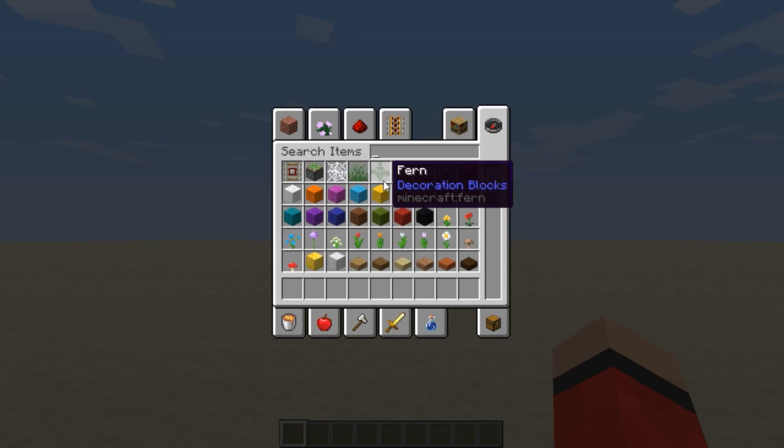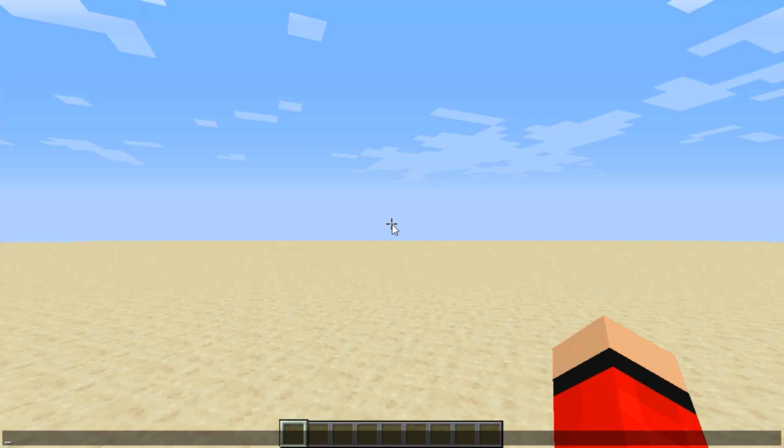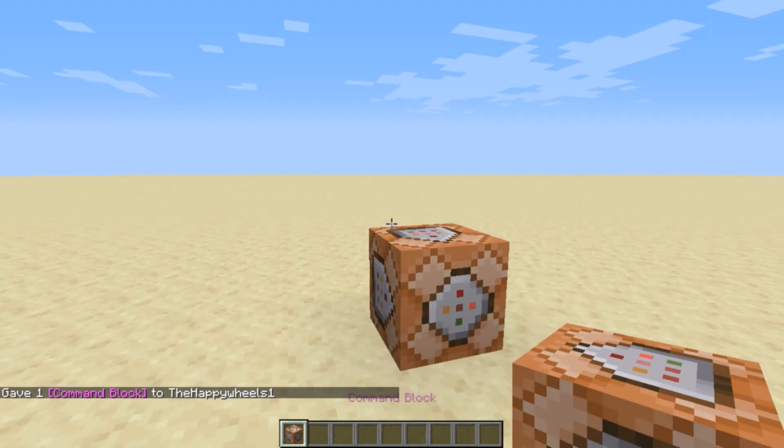Command blocks aren't typically found in the creative mode inventory. So what you want to do is load up the chat and type in slash give, your name, C-O-M-M, press tab on your keyboard, press enter, and you'll get yourself a command block.